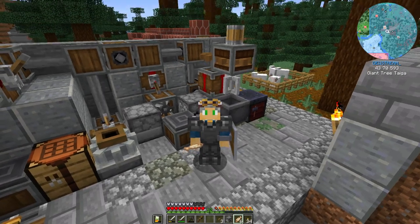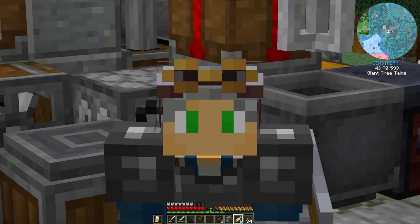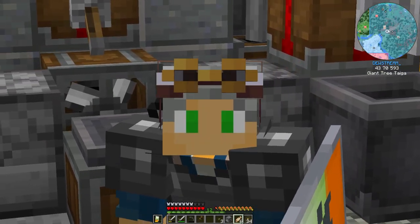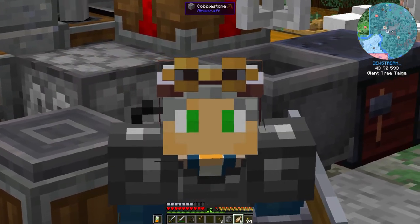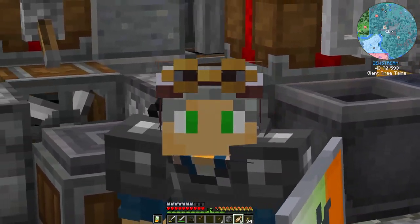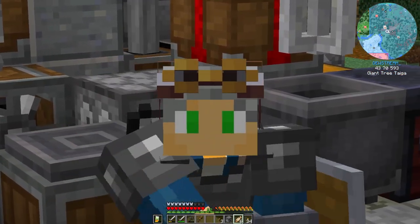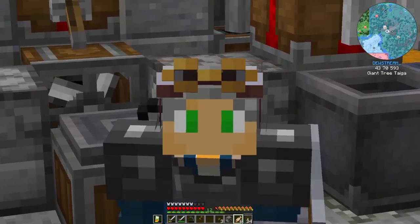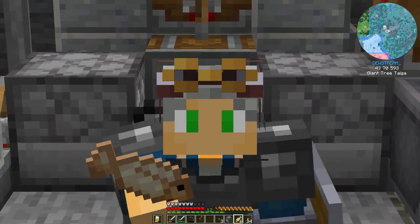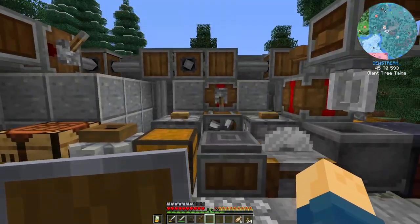Hello citizens of the internet and welcome to the Dad's Guide to Minecraft Create Above and Beyond. In today's episode we are going to start smelting for the first time. We're going to get into Tinker's Construct a little bit and get brass going, because going forward we're going to need to use brass tools and brass gadgets to make our machines as effective as possible.